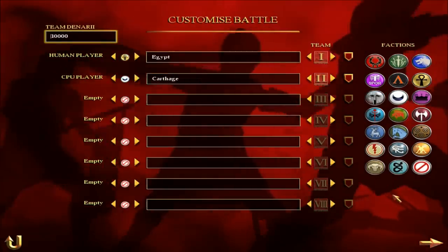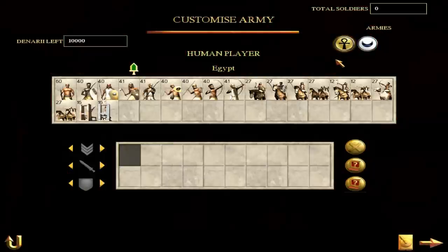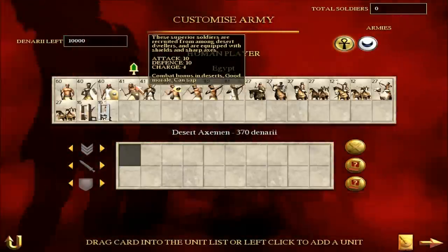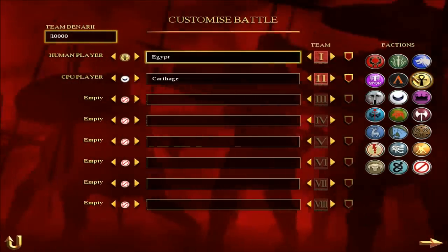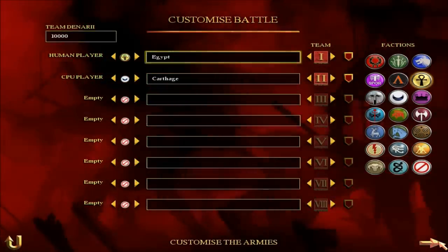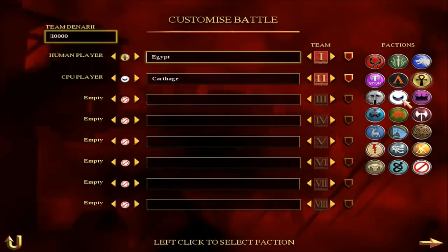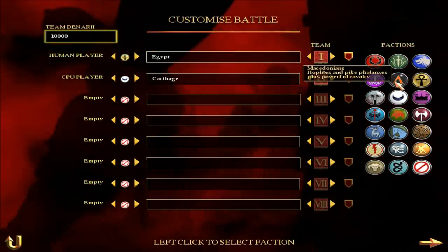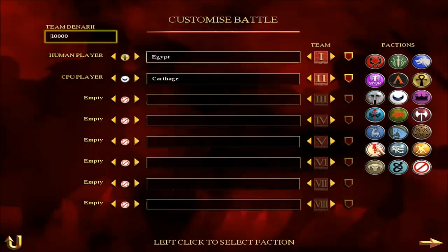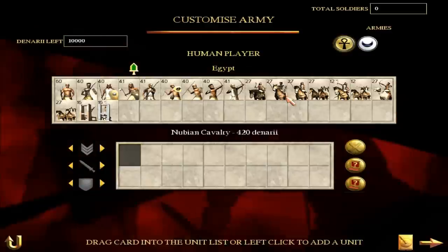Now on to Egypt. Gotta love Egypt. Egypt is like the best faction in the game, if used correctly. Egypt can totally eliminate all other factions. The only factions that really come close to countering Egypt are Carthage, Greece, perhaps Britannia and Macedon. But I suggest bringing either Carthage or Greece — those are the really only two options against Egypt.